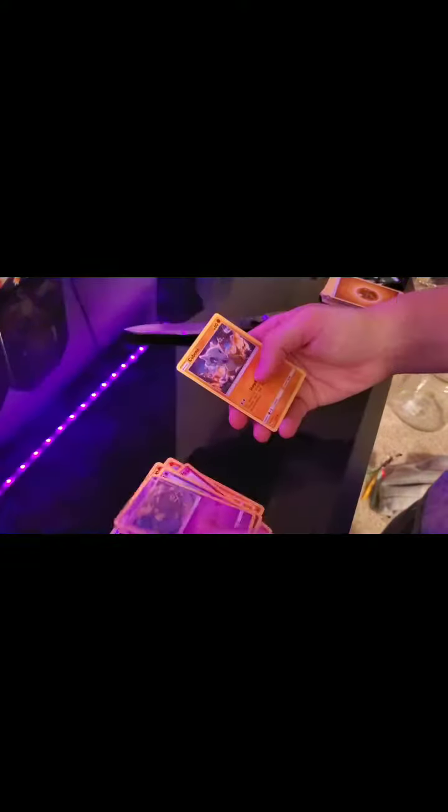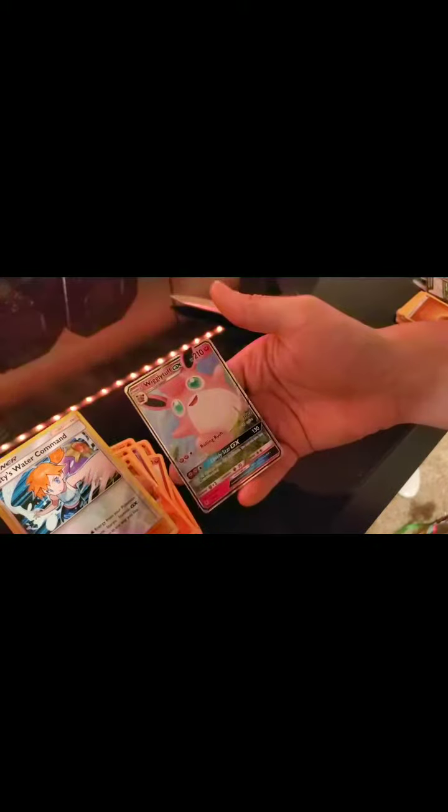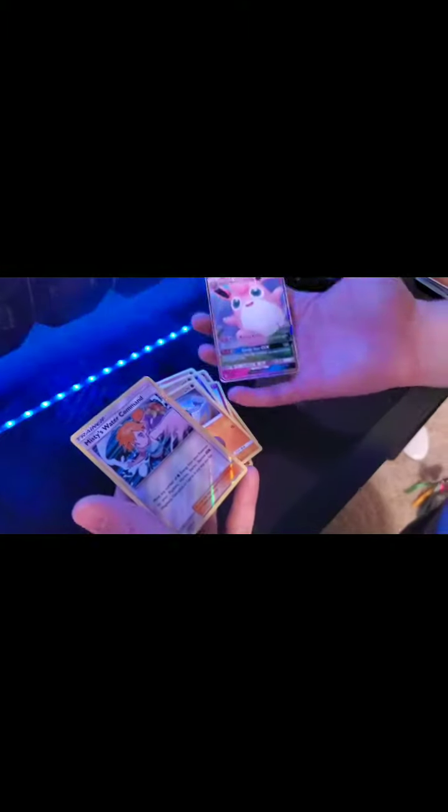I have no idea what is up with my camera on this phone. Steel energy, Charmeleon, Magmar, Jigglypuff, Ekans, Weezing, Cubone, Geodude, Misty's Water Command - we got something cool! Wigglytuff GX - I think that's a full art or a normal card but that is actually a cool card. Its eyes - that thing's actually terrifying. That was a pretty good first tin - we got a few GXs. This is why I love Hidden Fates, there are so many good cards.